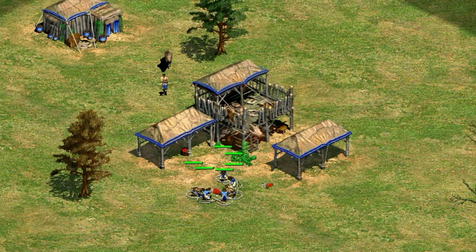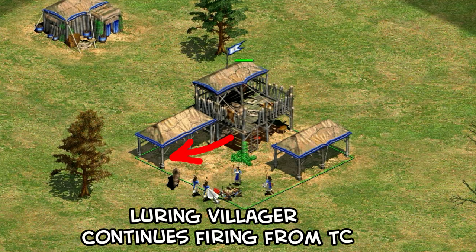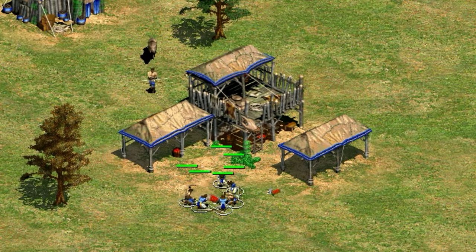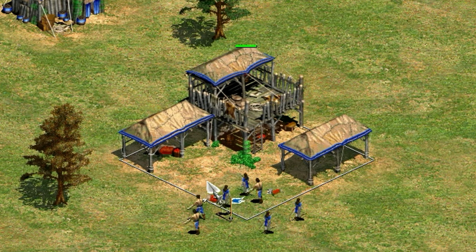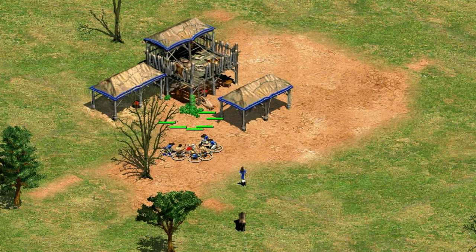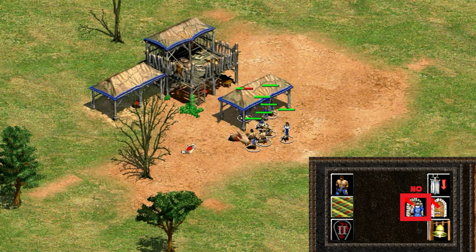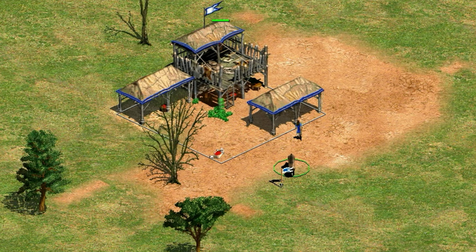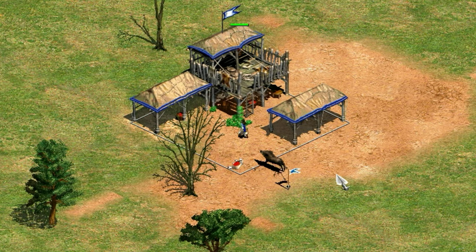Another thing that can happen is if your town center is firing at a boar and you un-garrison the villagers, any new units you garrison — like the luring villager — will continue to shoot at the boar. That's dangerous because if you're cutting it close bringing the boar down to 10 HP or less, that villager's extra arrow or two might be the one that finishes it off. It's probably safe to just leave the luring villager out the whole time, setting the rally point beside the villager after you take two shots and doing the un-garrison rather than the back-to-work button. Ideally put the rally point on the boar before you do that so they attack it right away when they pop out.